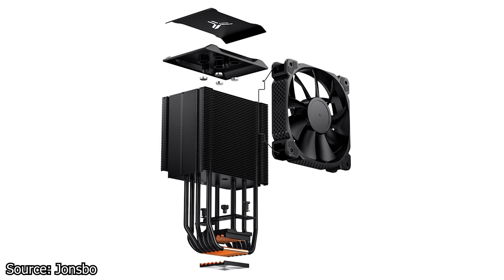One good feature on this CPU cooler is the top metal plate, which is removable and attached to the heat sink with just magnets. With it removed, the cooler is 5mm shorter and can fit in smaller cases. The 120mm fan has a maximum speed of 1800 RPM and uses a fluid dynamic bearing system. Unfortunately, the pricing for this CPU cooler is not yet known.